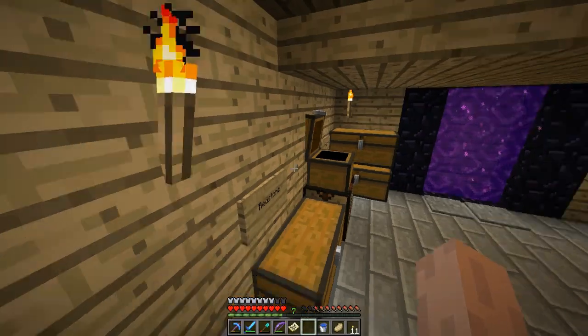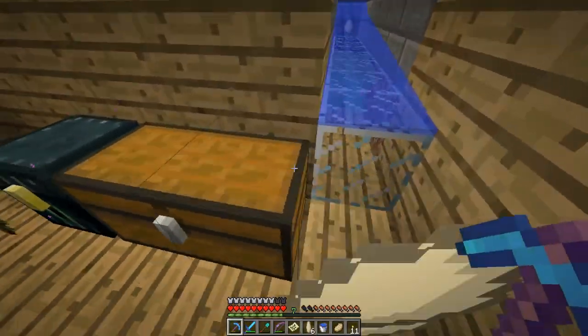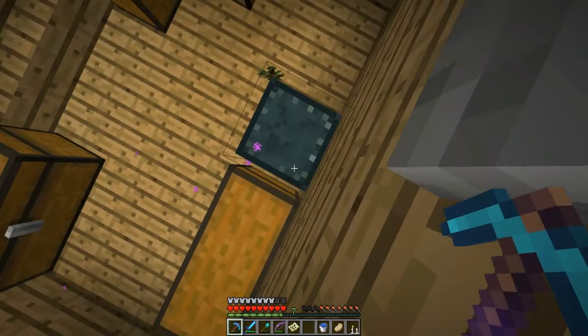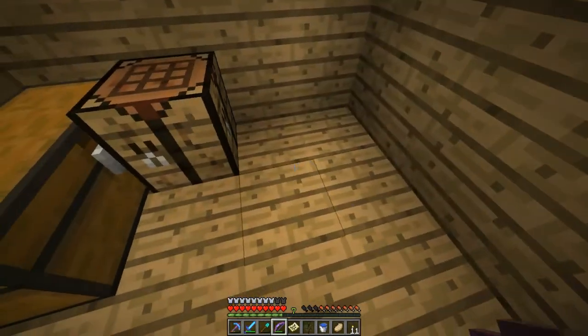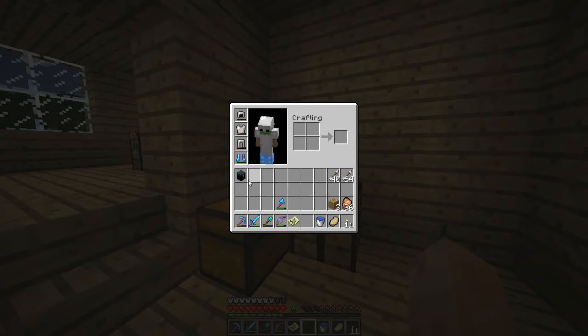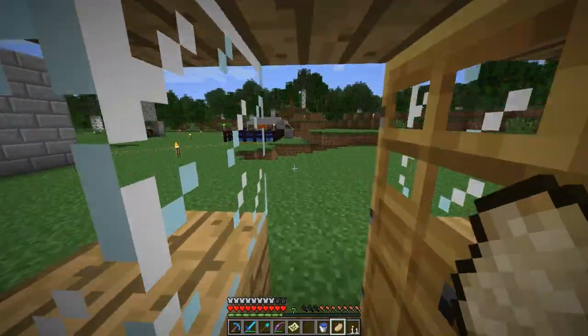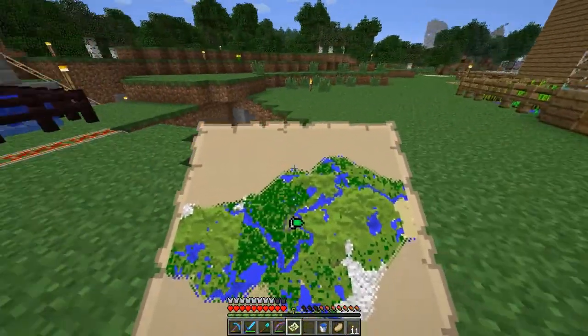Gunpowder - there, so that freed up a few slots and that should be enough. I've got a lot of chickens in there. I picked it back up, don't want that. I've got my ender chest, enough food, and let's go this way.